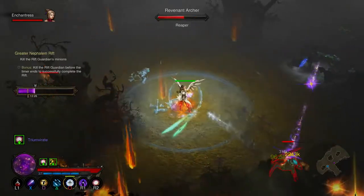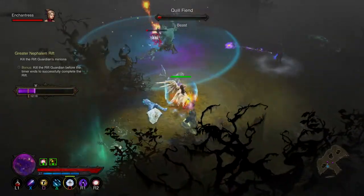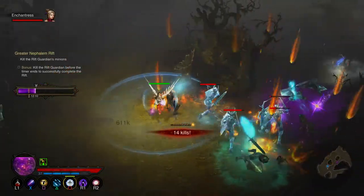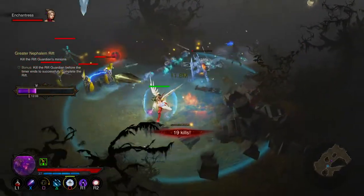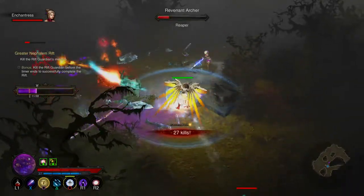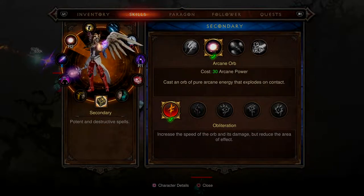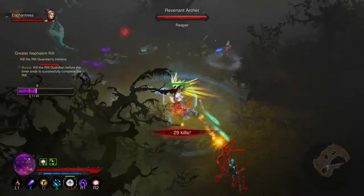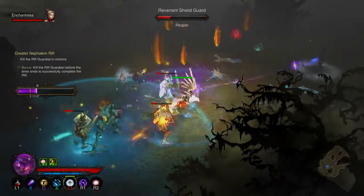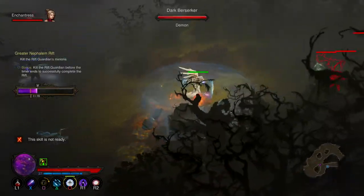12 minutes left and I've done about a fifth of the bar — I need to find some more of those yellow elite guys. I'll keep getting the fire on the ground of course. I'm going to do bigger blast radius rather than faster with more damage on the orb — though I can't change it while I'm inside the rift.